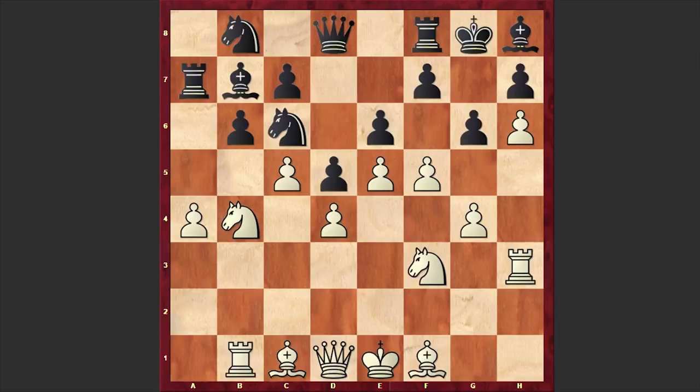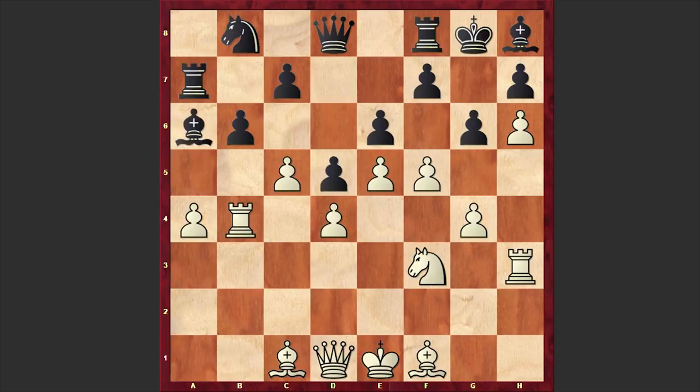White is attacking from all possible directions. We have knight-takes-b4, rook-takes-b4, bishop a6, and f6. Another strange move. Although this is burying the bishop on h8, it is closing the kingside, and after this move, virtually there is no way to proceed with the attack.